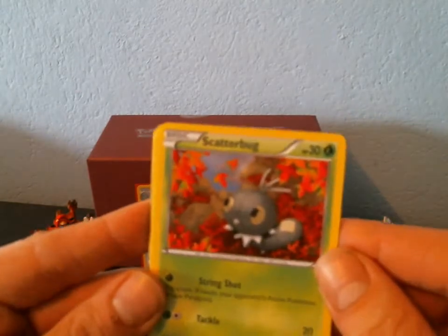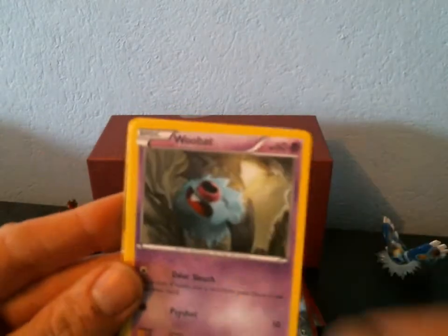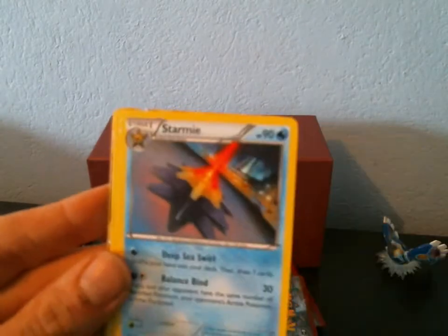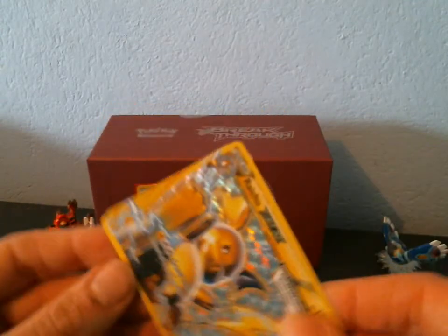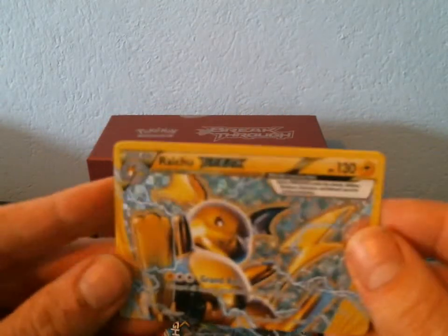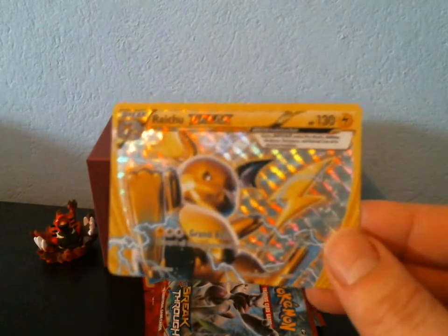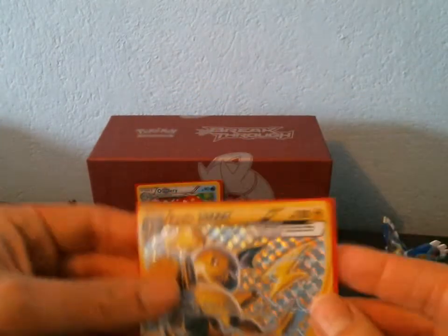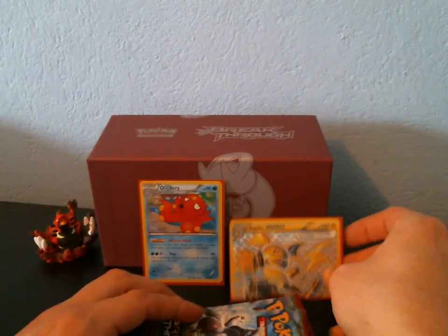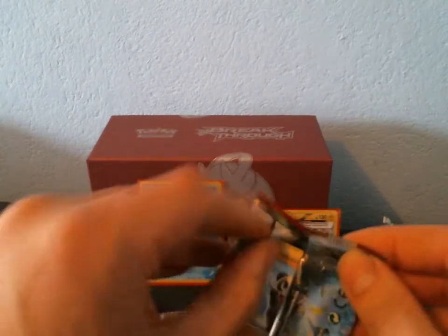We have a Scatterbug and I can already tell there's something in this pack — I know it's a Break card. It's a Raichu Break! I thought the Breaks were on the other side — that's weird. And I also got a Rare Hawlucha, which is really cool. In Japan, this was in the Raichu deck and wasn't in the standard set. So I do have an Ultra Rare — I hope I get more than one in this box. Hopefully break that streak.